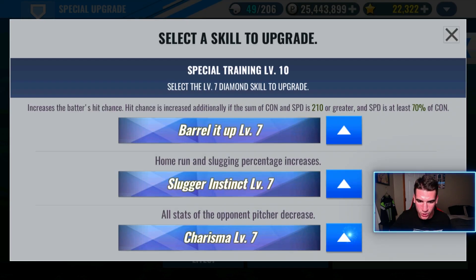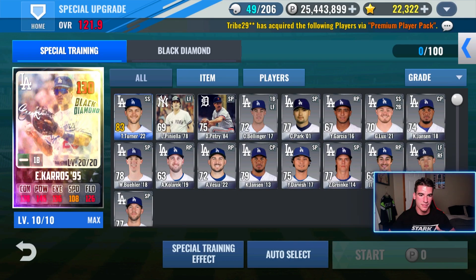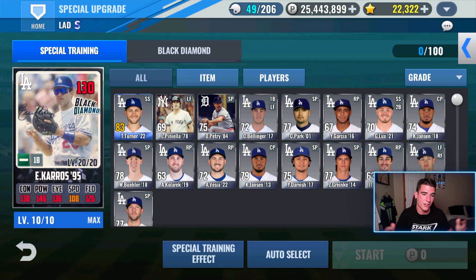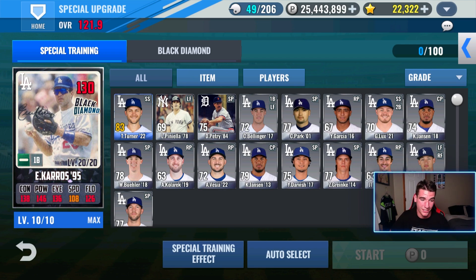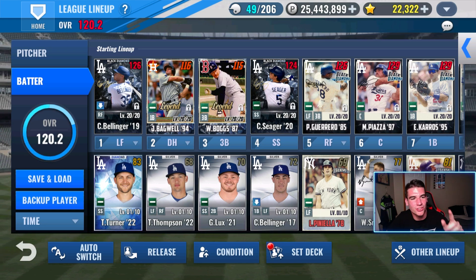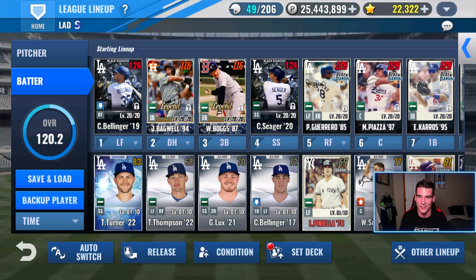He's done! I wasn't sure if we could do it. Charisma level 8. We'll try maybe Slugger Instinct to level 8 as well because I have the same set on Piazza and he has Charisma level 8. Maybe doing this set with level 8 on Slugger Instinct might make more sense. But this card's done — I did not expect it to get done. It is a special day because after finishing Keros and getting him special trained to level 10, we have officially hit 120 overall with no gear club! Finally — it took two and a half years to get to that point and we are finally there.